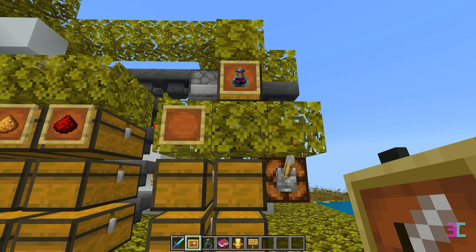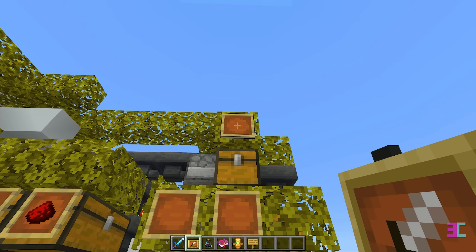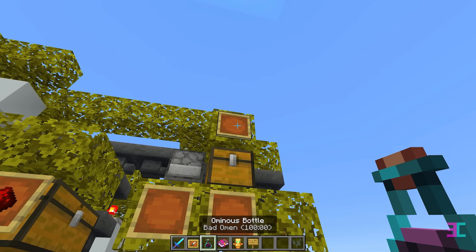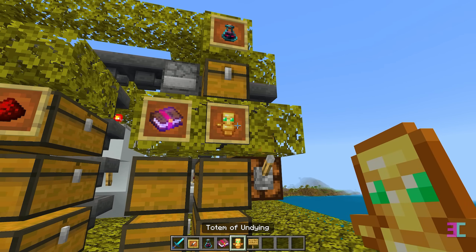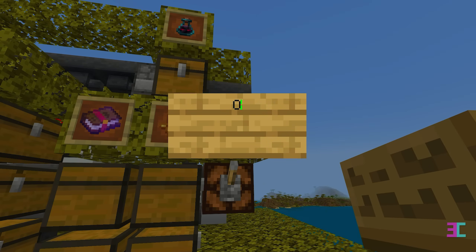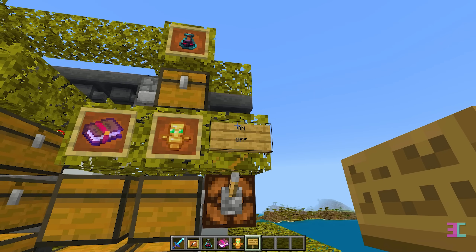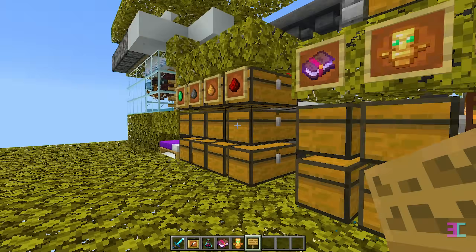Now let's organize these chests. Place an item frame above these chests and for better access, you can also move this frame one block higher. Put an enchanted book in the first frame and a totem in the second frame. Place a sign to indicate when the trash gets deleted. When the lever is up, the trash clock is on, and when it's down, it's off. Turn off the trash clock if you need to collect your first totem, ominous bottles and other items.